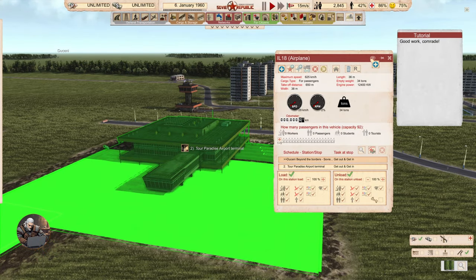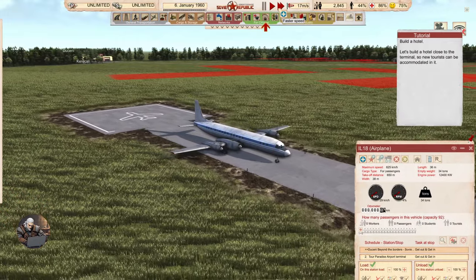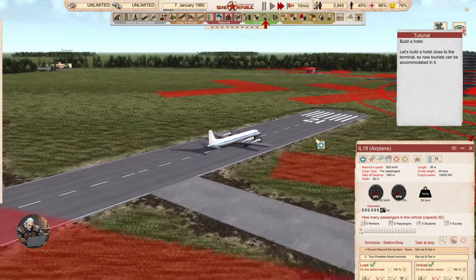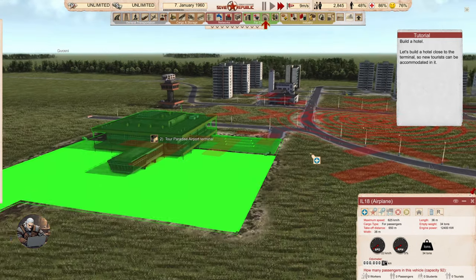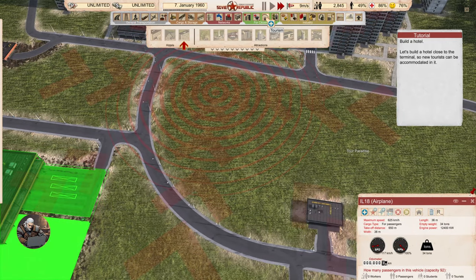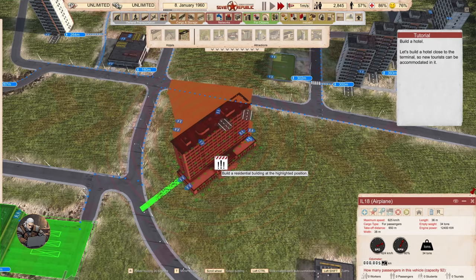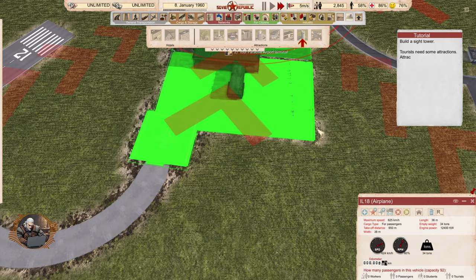Launch the airplane. Build a hotel close to the terminal so new tourists can be accommodated. We have city hotel and hotel four stars — there are differences like minimum amount of tourists. Lenin would be proud, as usual.